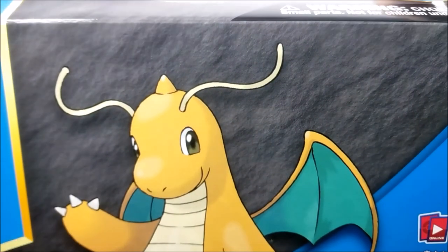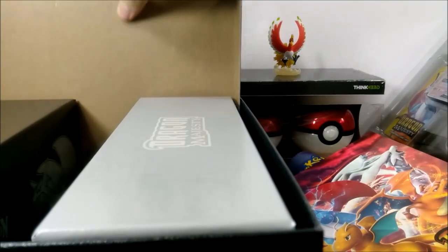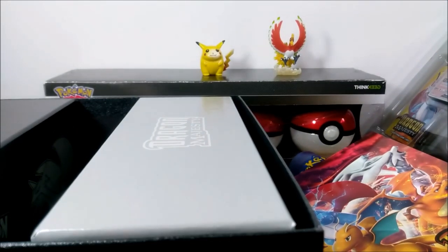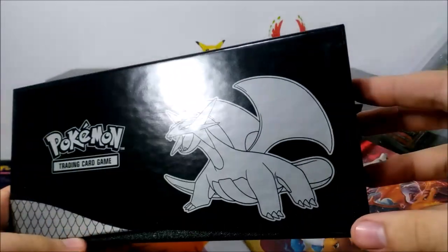Say hi to Dragonite, guys. Trying to open this without breaking anything. The first one has a Pokeball artwork on top, and this one is a Greatball artwork on top. So we'll just put this stuff to the side. I think I'm actually destroying my background — we have a playmat. You guys probably can't see anything except the box at this point. There's also a little booklet, and we'll see everything in detail very soon.